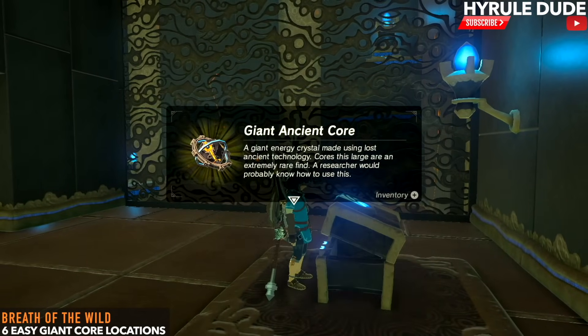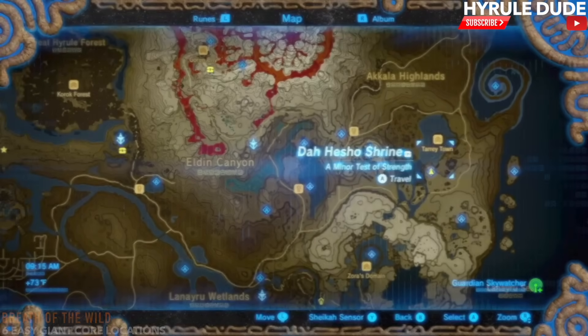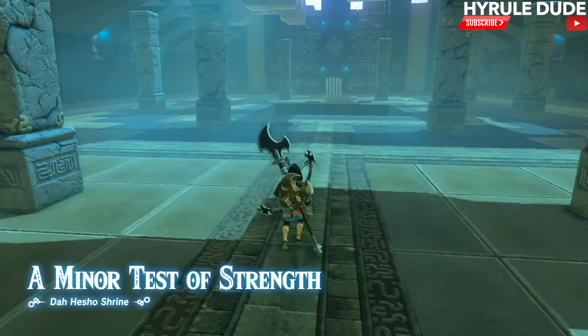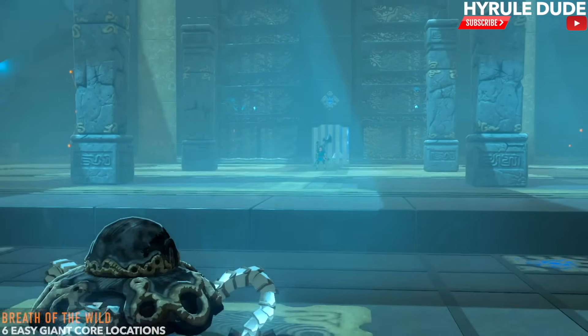There's our giant ancient core — what a beauty! The next stop is the Da Hesho shrine, which is a minor test of strength. Destroy the guardian scout and there will be a treasure chest next to the altar containing another giant core.